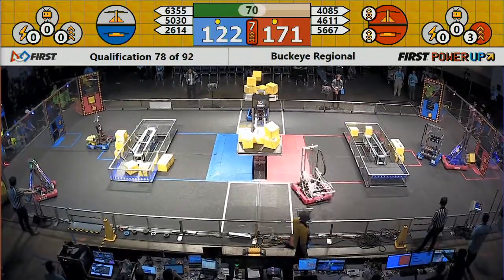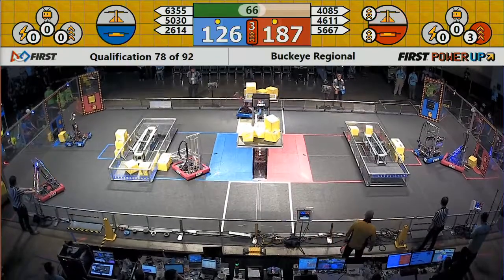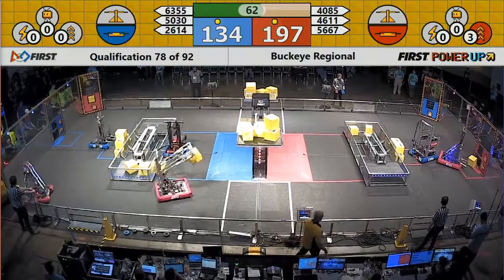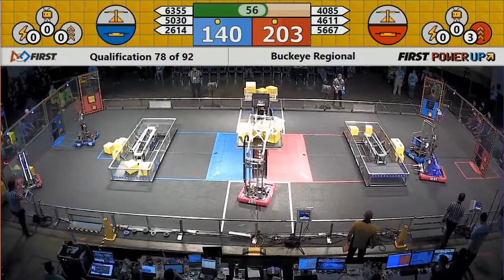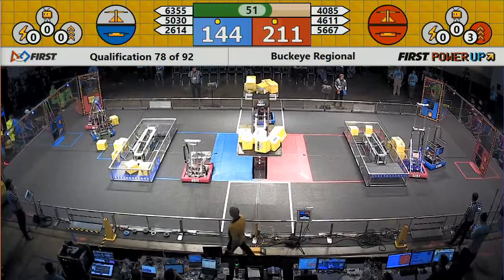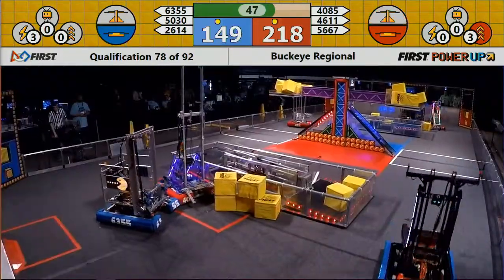The first power up of the match is activated for the Red Alliance — it's a level three boost power up, giving them double points on the scale and the switch. That fight for the scale continues; it's still 26-14 and 46-11. Red tips it back in their favor, but it's just neck and neck for control of the scale in this one.